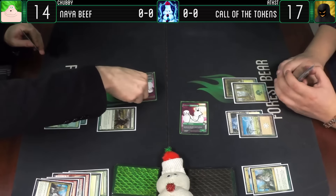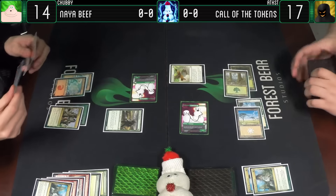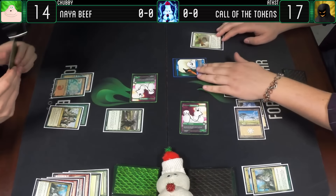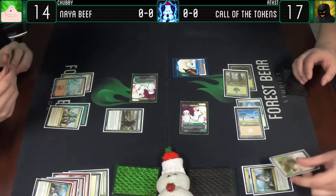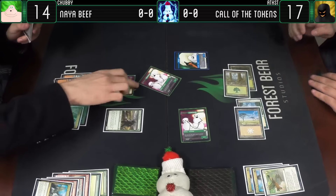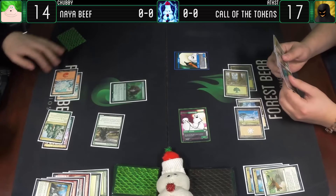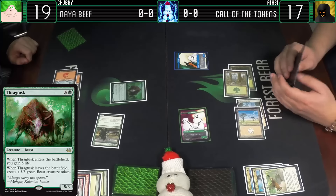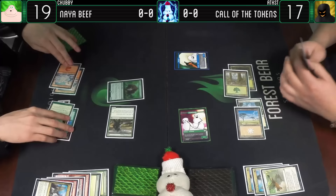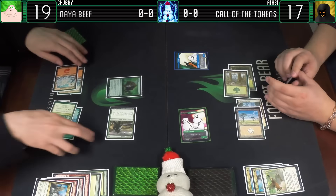Draw a card. Some Eyes in the Sky - so I'll make a bird. We have 2-2 swans and they're birds, so it's like the same thing. And for the populate, he's a centaur. Here's a Thragtusk - gains 5 life, go to 19. That's a big boy - he's foily too, so pretty. Not worth as much as I thought he would have been - he's almost worth nothing. I kind of want to get a foil playset just because of how worthless he is.